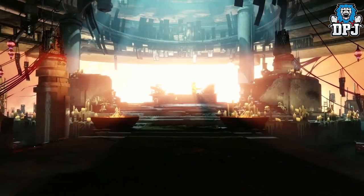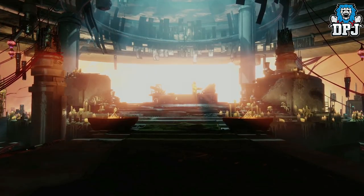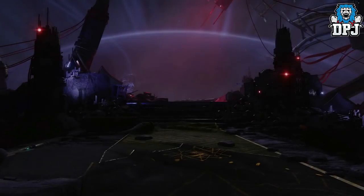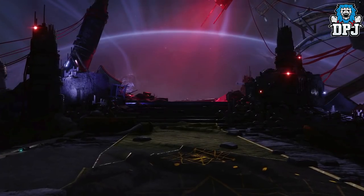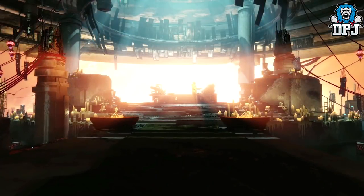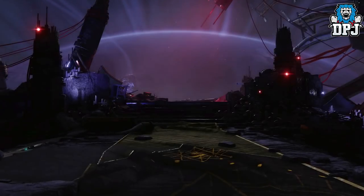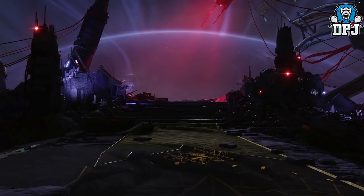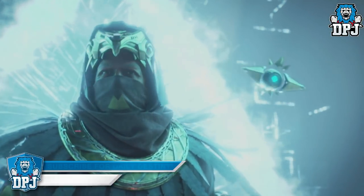Something else worth a mention: it is believed the Lighthouse as we know it gets destroyed within the reveal trailer. We see two instances of the same space — the first I believe shows Osiris's brother Vance, and the second that exact same spot has been demolished. This might happen within the story of this DLC, or could just be a cinematic of the future that Ikora states Osiris may have seen. It will be interesting to find out.